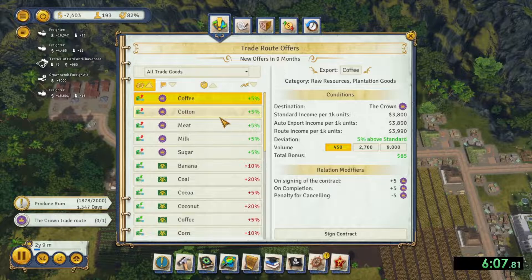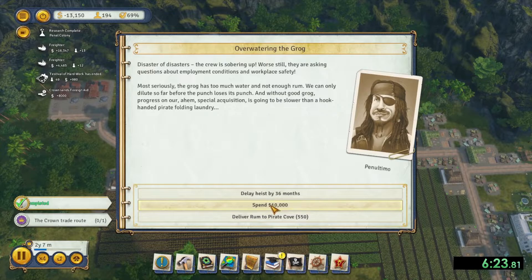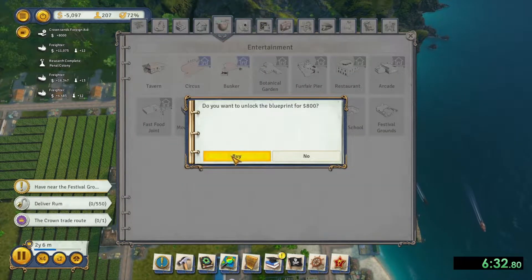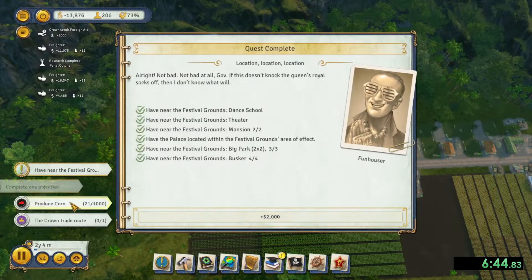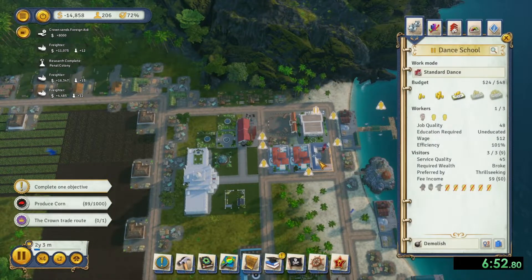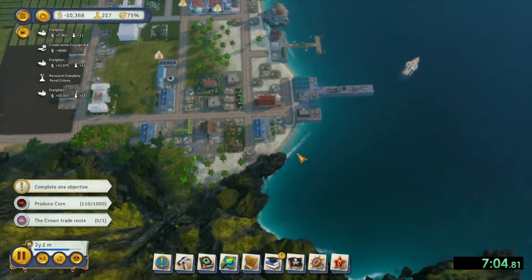We're almost there on the rum — okay, we got the rum. Now what I had done with the Pirate Cove is I had sent it out for a great wonder — I think specifically I might have done Stonehenge, just because we're going to need it later. Right there is the request. I'm just waiting for that to get done. There was a demand from the Pirate Cove to complete the great wonder. If you get lucky, sometimes you can get away with just one or zero demands, but most of the time they'll ask for two demands.